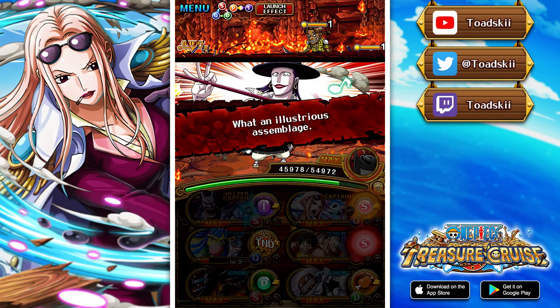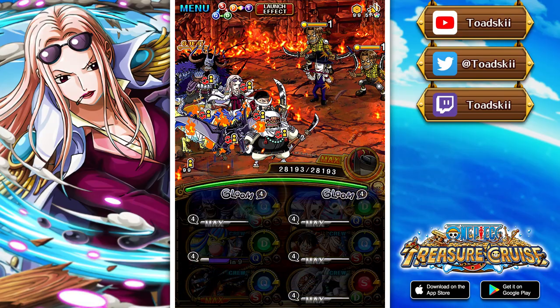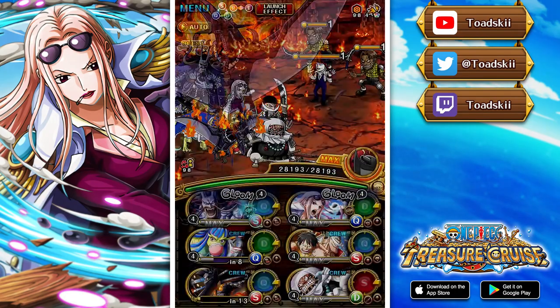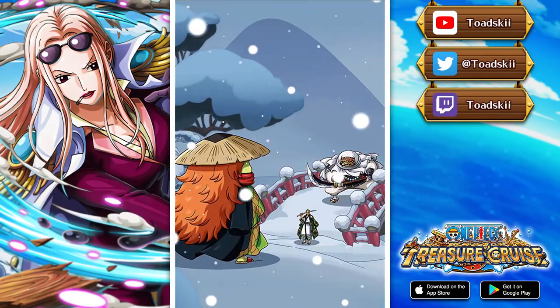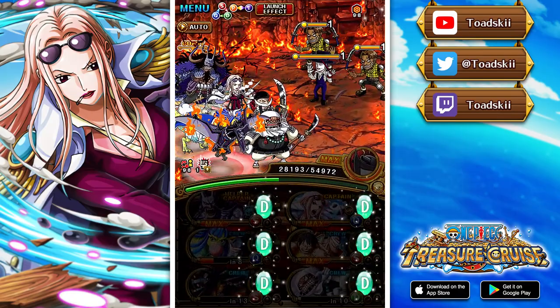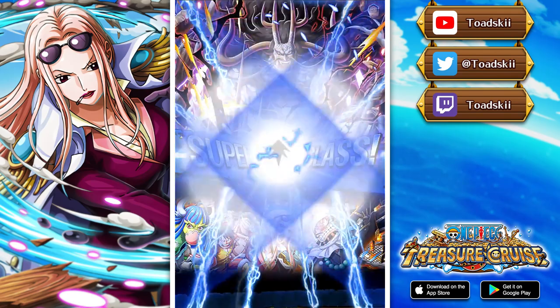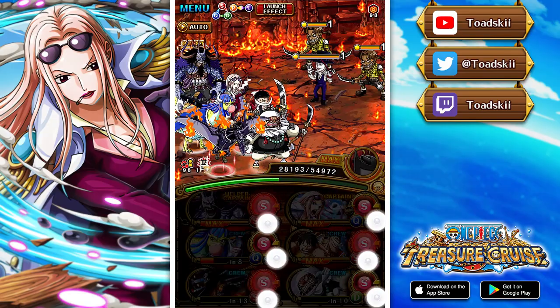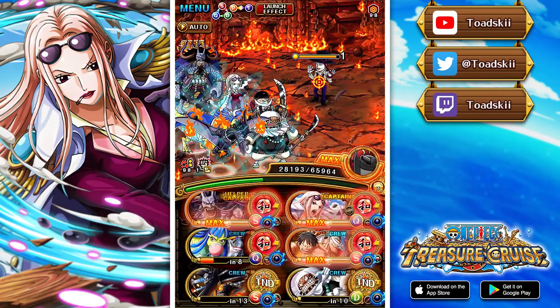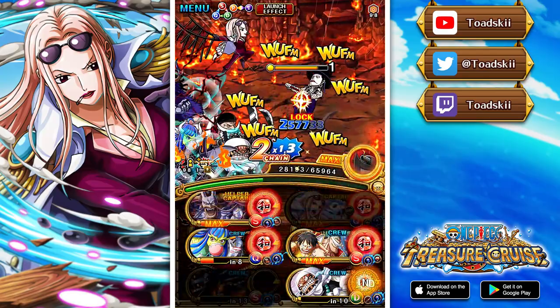She's also a quick unit and a super type, which is interesting — at least it's not another super class cerebral. In the captain ability, she boosts quick, cerebral, and striker by 5.25x when you have a matching slot; if you don't, you still get a 4.5x boost. That's actually a pretty big difference — 4.5 to 5.25 — so you really want to get those matching slots.